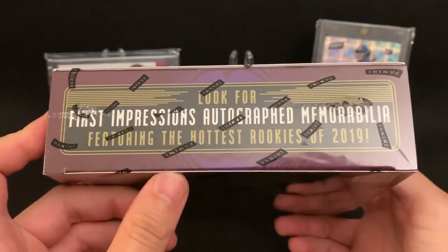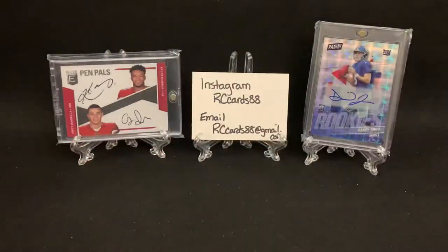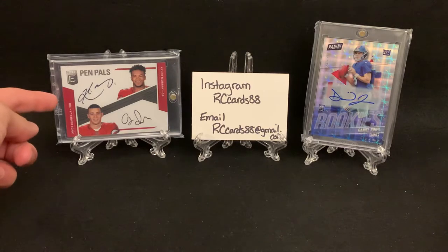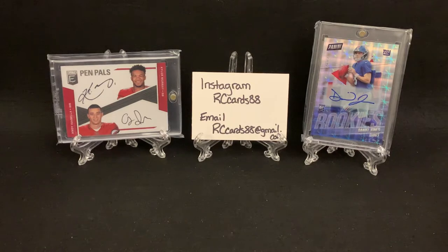First impressions: autograph memorabilia — that's the RPA. We're looking for the Trophy Collection parallels, the ultra rare. Also, before we get into that, we've got a little bit of luck in the background — the one-of-one Daniel Jones, and we're looking for more Daniel Jones to add to the PC. We've also got the dual Pen Pals of Kyler Murray and Andy Isabella, which we won from the Mojo Chest, so definitely go check out that video.